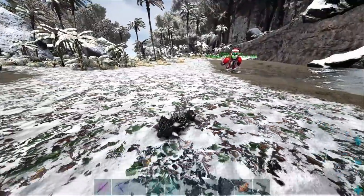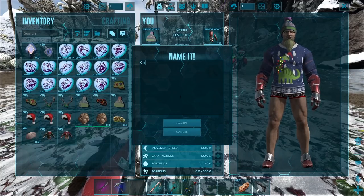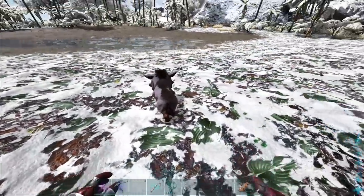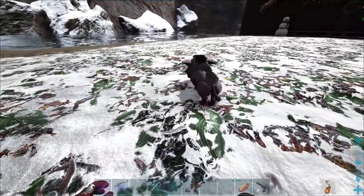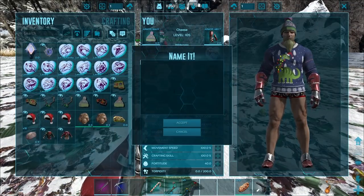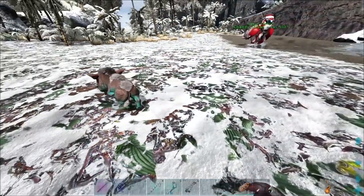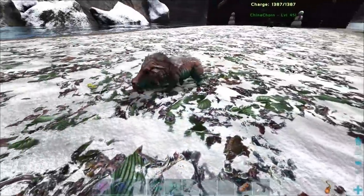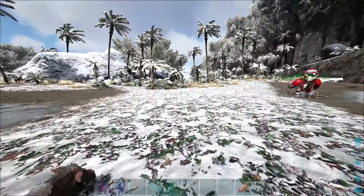I wonder if they come in different colors. So if I put out the Stego and name it the Chig — oh, look at the Chig! And now we have two Chigs. Let's see if we switch them out — if the other one's a different color. Oh, they ARE different colors! So not only can you collect all the different ones, but you can get the color you want too. That's sick.